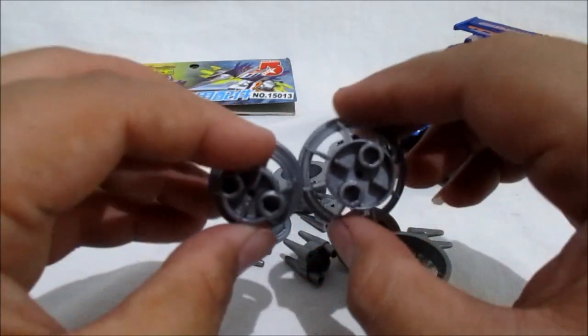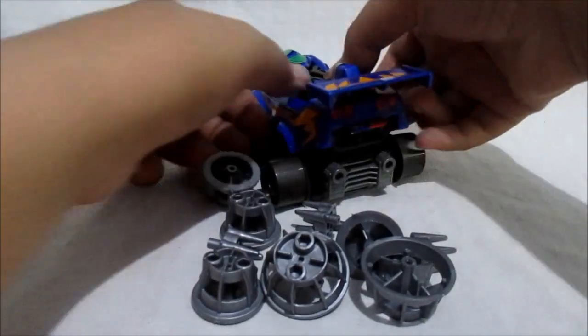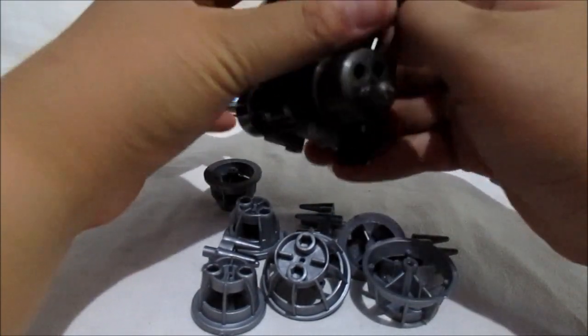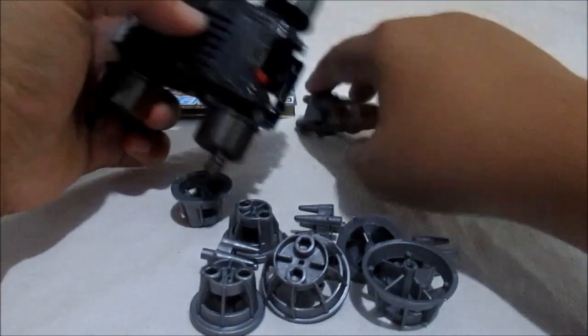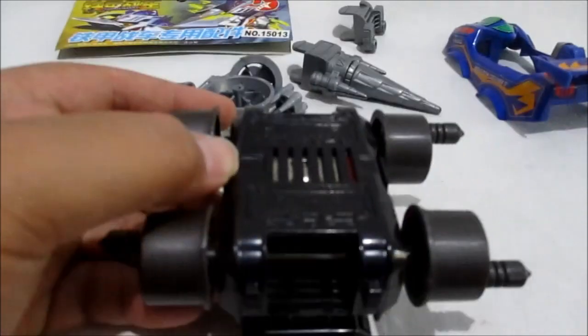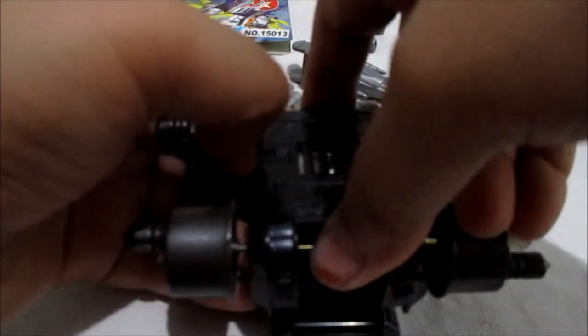Ini ukurannya beda. Oke, yang gue harus lakukan selanjutnya adalah gue harus membongkar Crash Gear Shooting Mirage gue, karena gue akan pasang ulang si Will Weapon-nya. Kita buka dinamo box-nya di cover yang paling bawah, seperti ini guys. Perlu pelan-pelan dan hati-hati.